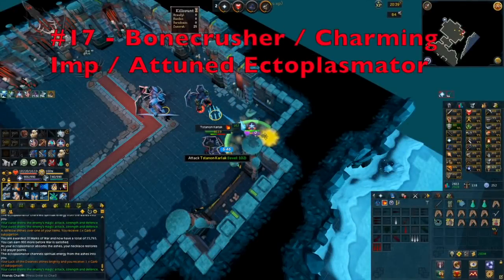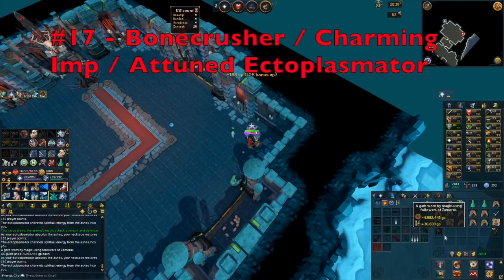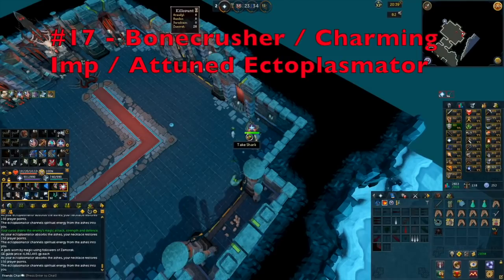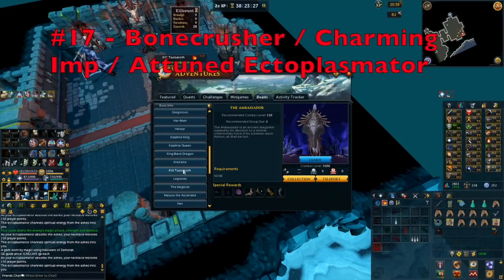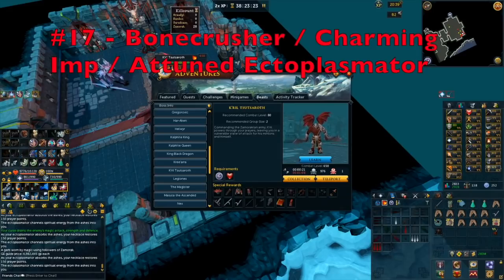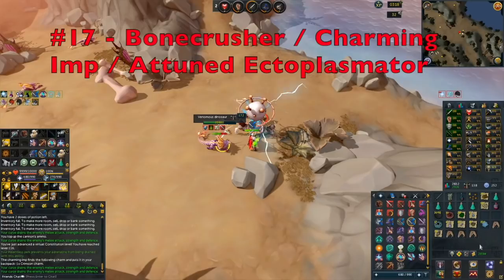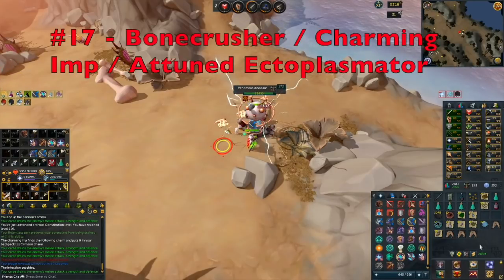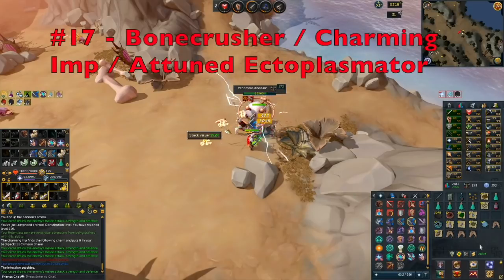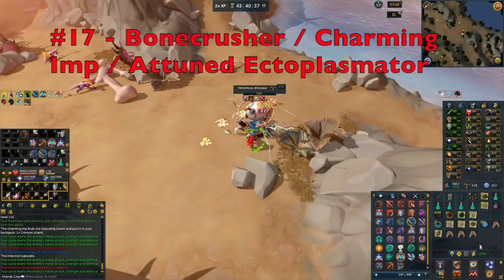Tip number 17 is make sure you have the Bone Crusher, Charming Imp, and the Attuned Ectoplasmator. The Bone Crusher and Attuned Ectoplasmator give you passive Prayer XP while killing creatures — the Bone Crusher automatically crushes bones and the Attuned Ectoplasmator automatically scatters ashes for Prayer XP, which is especially great at Kril combined with the Demon Horn Necklace for essentially unlimited Prayer. The Charming Imp automatically picks up all charms for you while completing Slayer tasks, which is really helpful for training Summoning in the future.